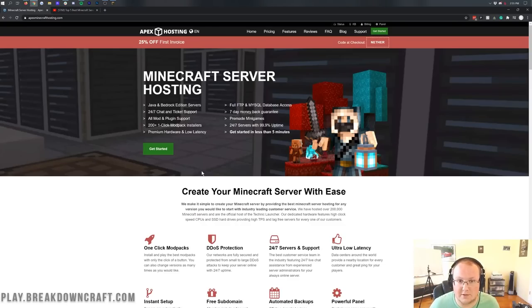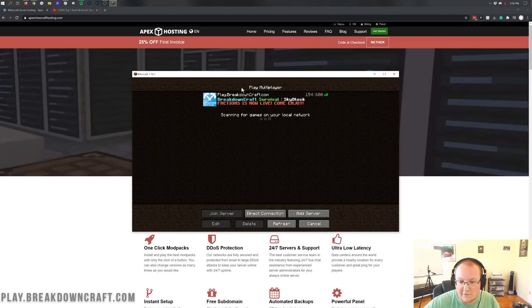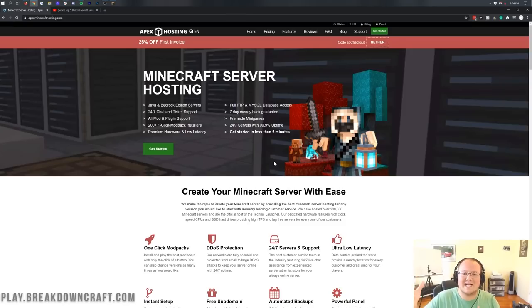Apex Minecraft Hosting is the easiest way to set up a server. If you want to set up a server 100% for free, there's a link in the description with an in-depth guide. However, Apex is the easiest way to do it, and a remote server host like Apex is the best way to start a public server. If you start a server using the free method, it's hosted on your own computer and not meant to be public. We actually host play.breakdowncraft.com on Apex Minecraft Hosting, so we put our money where our mouth is — that's why we promote them, and they're sponsoring this video.